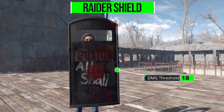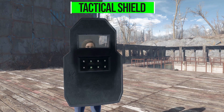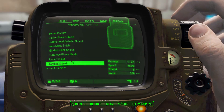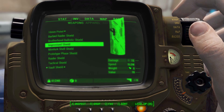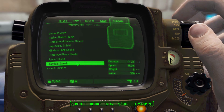Then we have just the plain old normal raider shield with a plus 18 damage resistance threshold. Then we have the tactical shield that I'm currently holding, which is very protective at 100 damage resistance threshold and just looks pretty neat. Finally we've got the vault shield, which I actually think is the least protective of all of them at just plus 12, but it's a pretty cool classic-looking riot shield. As you can see on all of these shields, their weights are pretty high — the majority of them have a weight of eight.